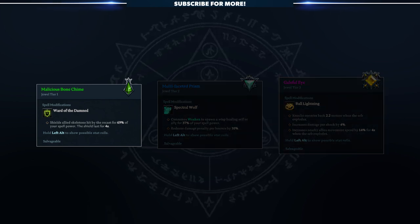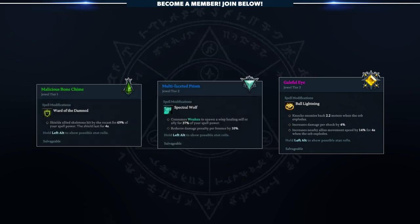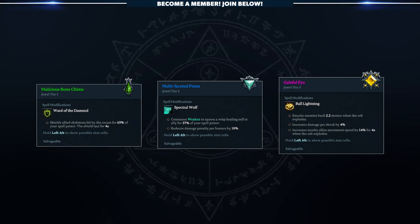For example, a Tier 1 jewel will have one bonus, a Tier 2 jewel will have two bonuses, and a Tier 3 jewel will have three bonuses. As you can see, those bonuses range from your standard passive stat increase to changing the nature of the spell itself, giving it additional interactions.